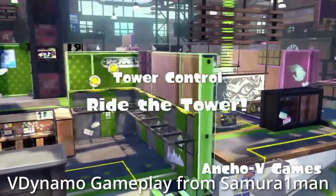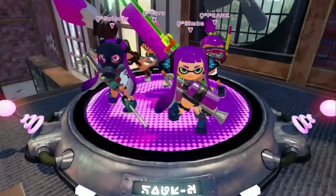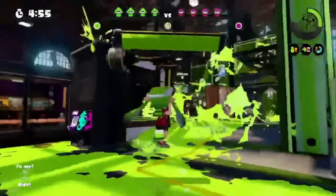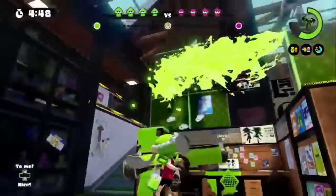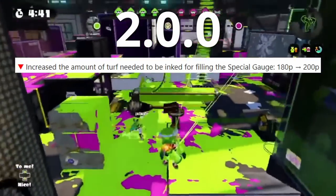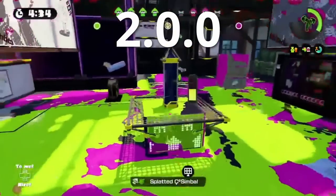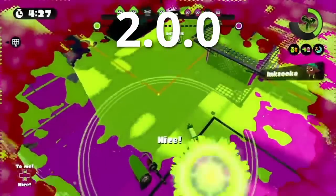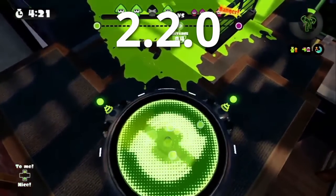Dynamo Roller at this point is very strong, but as we know, it doesn't stay that way forever. The Dynamos received a lot of nerfs this game. Most balance patches in the later half of the game's lifespan were focused on making Dynamo less overpowered or directly nerfing the weapon. Patch 2.0.0 brought the first big change, making Echolocator 200p — hurting V-Dynamo's special output a little. Splatoon 1's points-for-special values were assigned to each special rather than each weapon, meaning every weapon with Echolocator went from 180p to 200p because of Dynamo Roller.